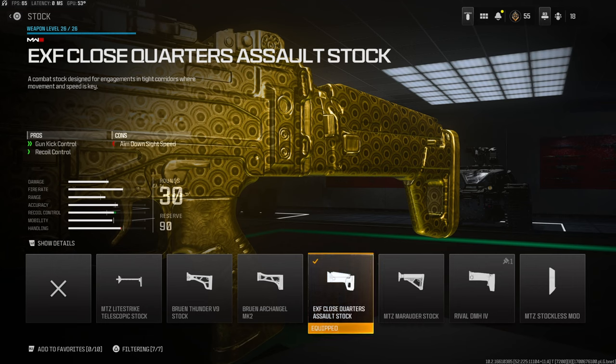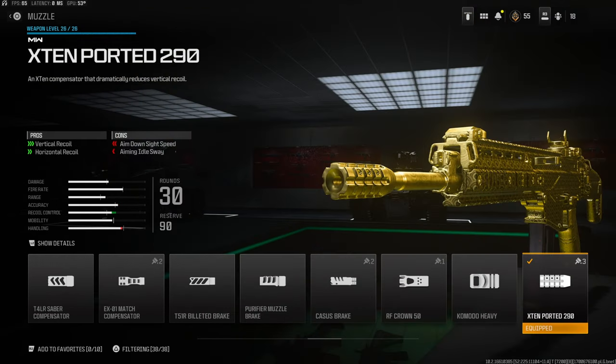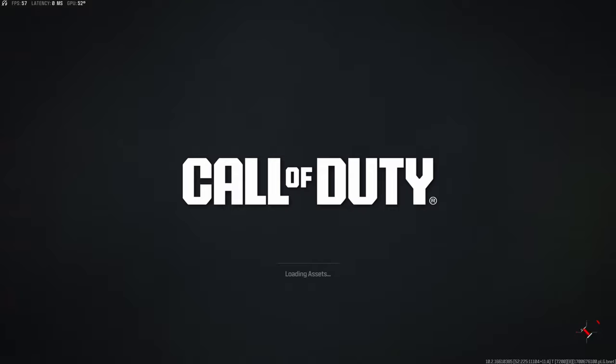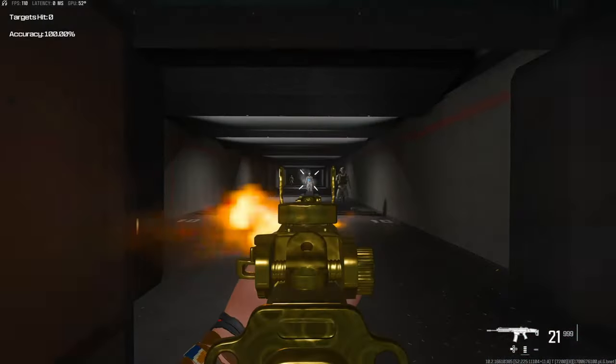On the stock I'm using the EXF Close Quarters Assault Stock for recoil control and gun kick control — you do lose a little aimed outside speed but this gun aims in so quickly. On the rear grip we're using the Bruin TR24 Assault Grip for firing aim stability, gun kick control, and recoil control; the con is aiming out of sway. On the muzzle we're using the X10 Ported 290 for vertical and horizontal recoil control. Again you lose some aim down sight speed, but I can go into the firing range and show you this gun aims in pretty quick and kills really fast.